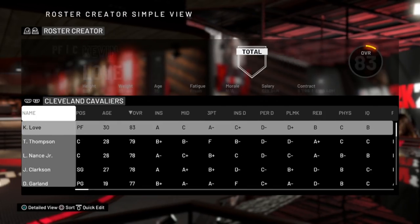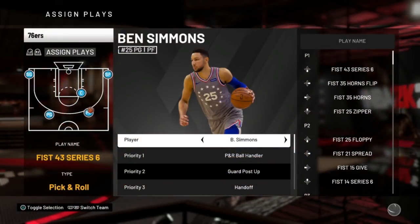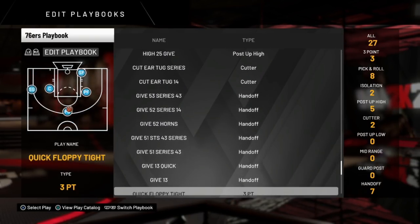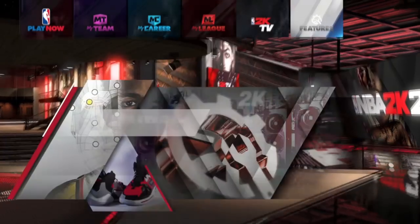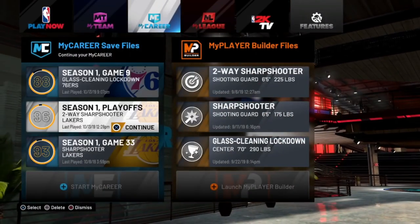Mine's on the Philadelphia 76ers so we're gonna go from there. Then what you're gonna do is hit L2 or LT twice — one, two — and then go all the way down to the bottom and hit Back or Circle on PS4. Once you do that, you're going to back out from that screen and go into your MyCareer that you want to do the glitch on.